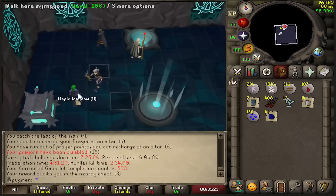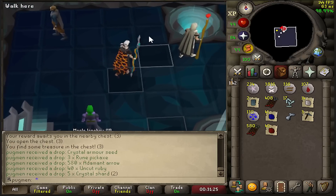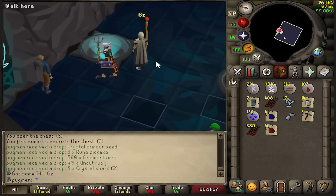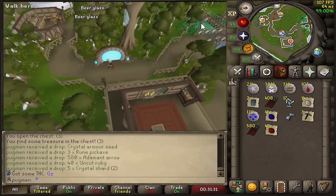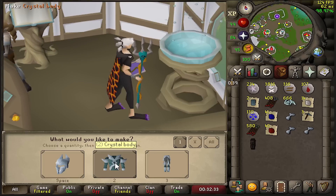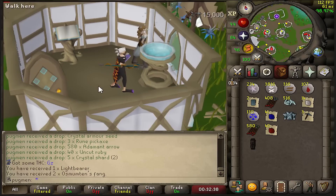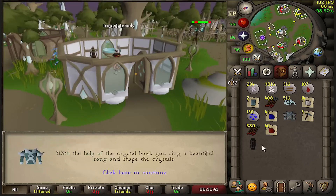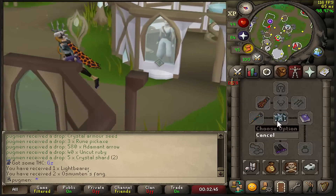Beautiful. Yo, armor seed number three! Yo, we might as well go make the body, man. Halfway done with armor. All right, crystal body - obtained! Gonna look a little funky for a while, but you know, that's okay.